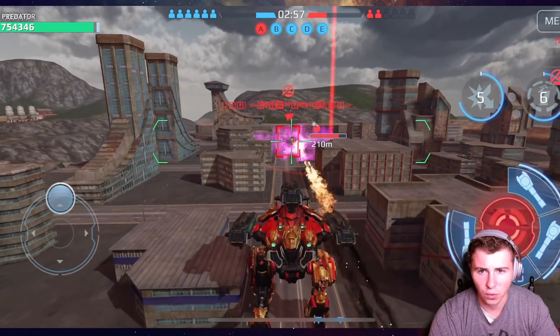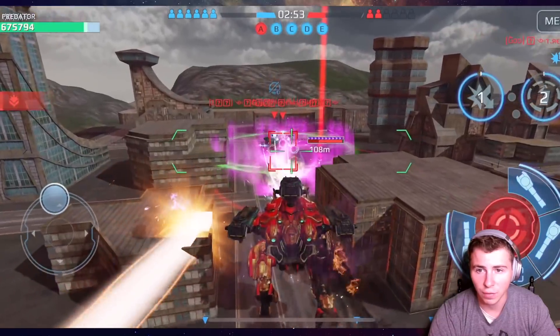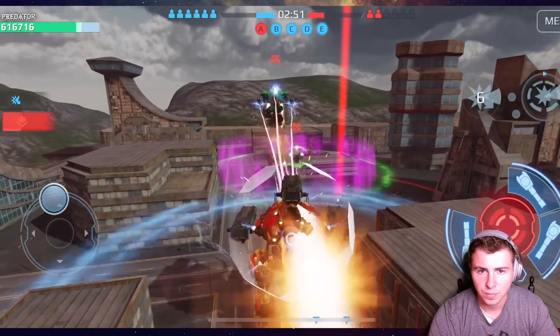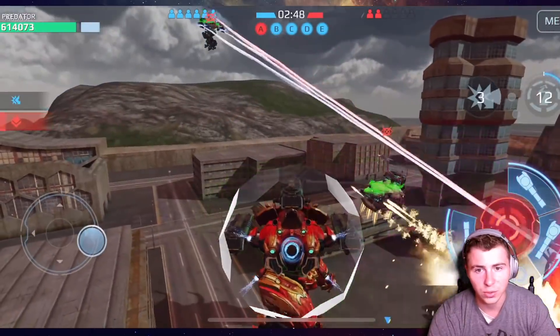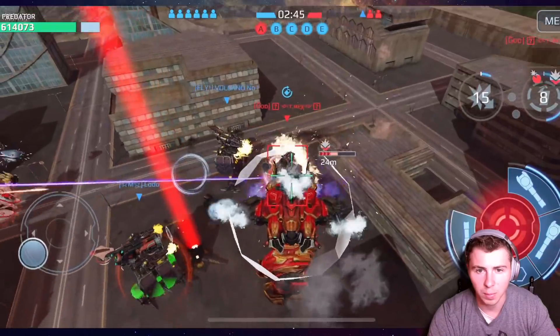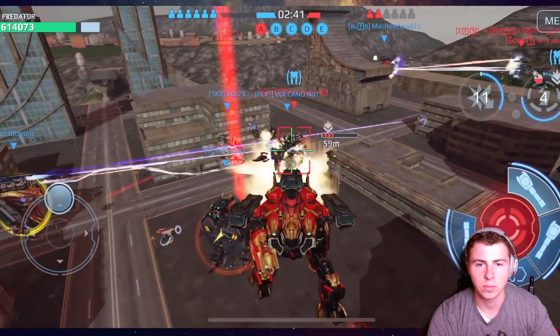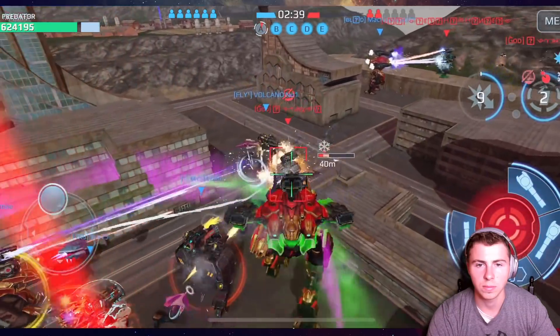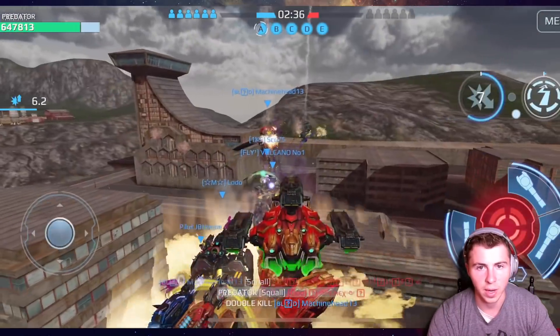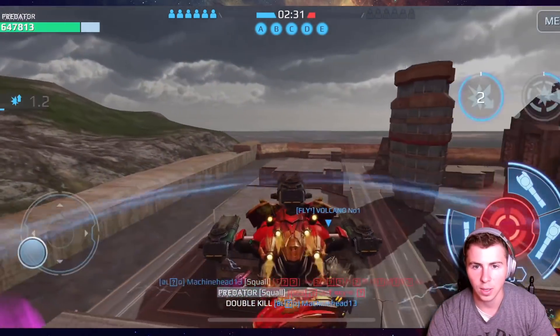We're gonna push forward and the enemy team might be mecking out right now, which is good for us. We just sent that Inquisitor into another universe! Boom, last stand triggered - take him down! We're pretty much raiding their spawn right now. I think that's going to wrap it up unless they've got another robot.